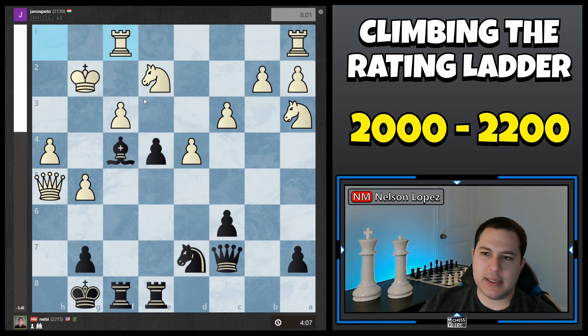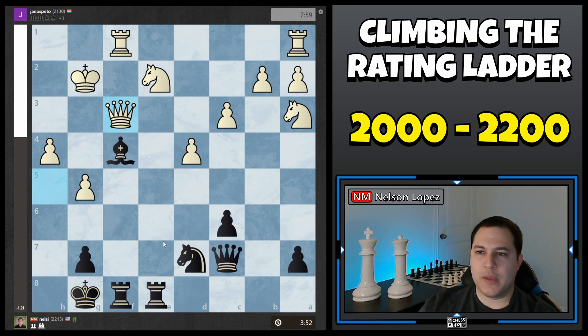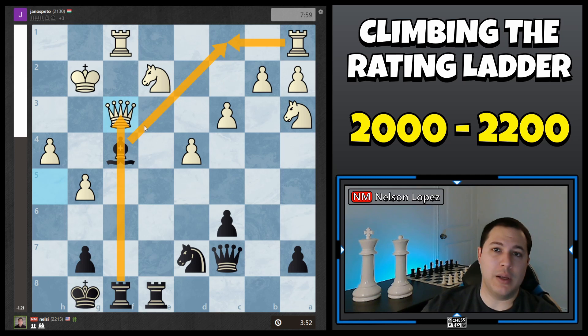My opponent played Rook F1, planning to defend. I went ahead and traded it off and he took back with the Queen. Now at this point, this is a position where tactics really pay off — you have to find some sort of good move. The good move has to do with the fact that my Rook is lined up on his Queen, so I have a discovered attack with my Bishop. Anywhere I move my Bishop is going to attack his Queen, and he has to deal with that threat — so it gives my Bishop free reign to go wherever I want. For example, I could play Bishop C1, which normally you can't do because there are three pieces that could just take my Bishop. But in this case, if I do that and he takes my Bishop, I'm taking his Queen. That's the power of discovered attacks.